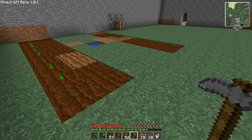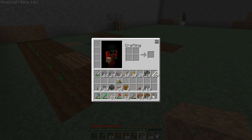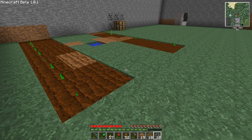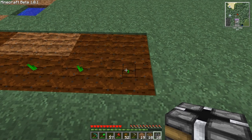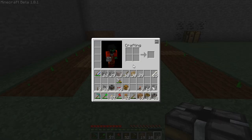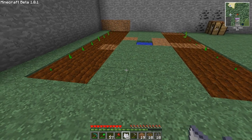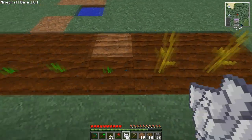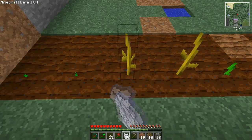The basic idea is: when the plant grows — let's just get it to grow — it will produce a fruit on the adjacent block.